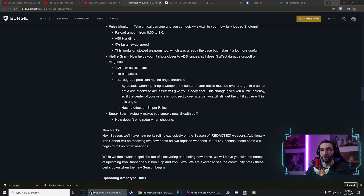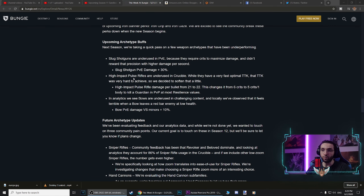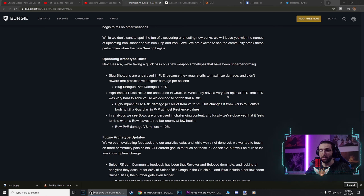That sounds really nice, but we'll have to test this perk when it comes out. The other buff I want to talk about is for high impact pulse rifles: damage per bullet is going from 21 to 22. This changes it from six crits to five crits and one body shot to kill a guardian in PvP at most resilience values. This is very cool because there are quite a few pulse rifles, and especially one that is an absolute monster.